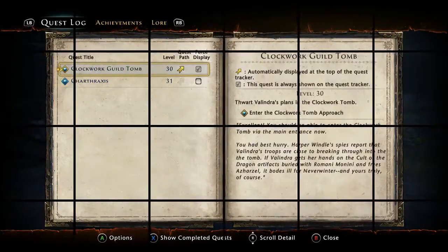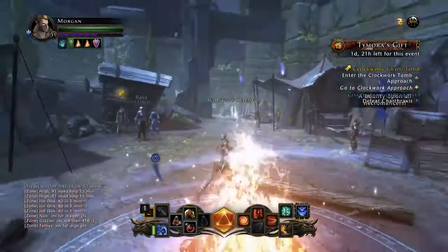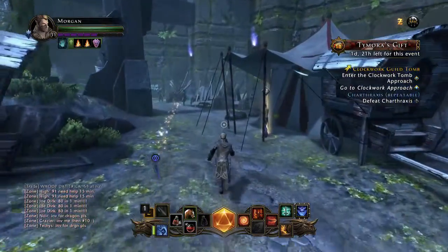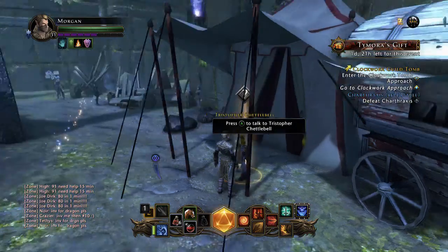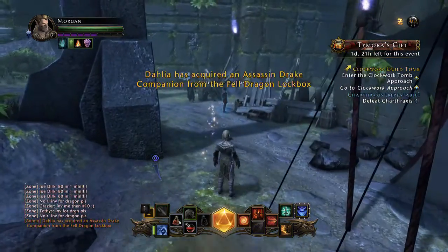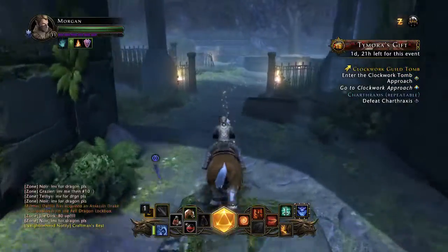Yo, what's up guys? It's AkemboZapGuns bringing you another Neverwinter quest. This quest will be titled Clockwork Guild Tomb. It's a level 30 quest for this guy right here, Christopher Chetabelle. So let's get down to it.